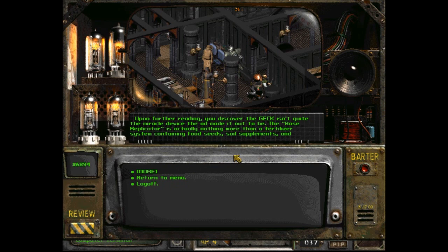Upon further reading, you discover the GEC isn't quite the miracle device the ad made it out to be. The base replicator is actually nothing more than a fertilizer system containing food, seeds, soil supplements, and chemicals specifically engineered to turn arid wasteland into fertile soil. Its claim that it can build basic items actually alludes to new codes it provides for the Vault's machines, allowing them to create new items from the dispensers. The GEC also contains schematics for basic force fields and construction of sandcrete walls and buildings. It seems the GEC itself is meant to be disassembled over the course of its use — its cold fusion power source intended for main city power production. The GEC even contains instructions on disassembling sections of the Vault to create homes and defensive structures for the new community.